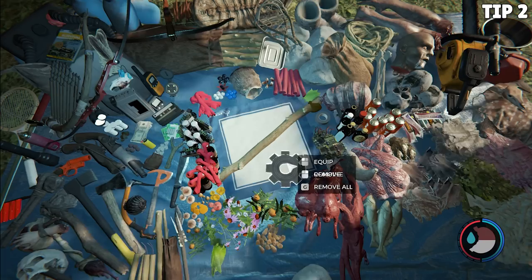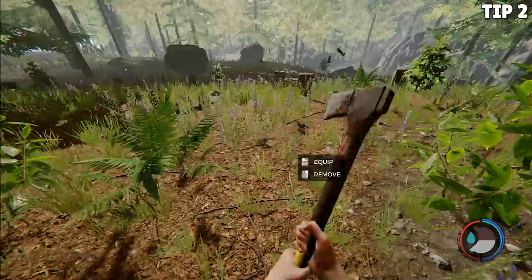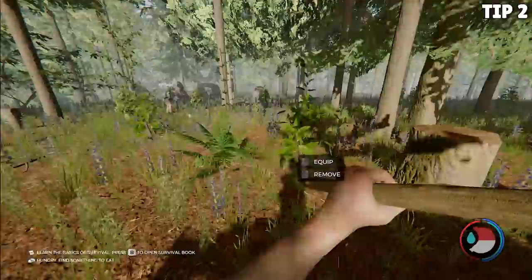Tip number two: spears are your best friend. Spears are super easy to make. Two sticks makes a basic spear, a little bit more and you can have yourself an upgraded spear. Not only do they help stagger enemies and keep them at bay, they're good for hunting, and the throwing damage is insanely good. For two sticks, you can get insane throwing damage. So whether you're early game or late game, it doesn't matter — make sure to keep some spears on you.